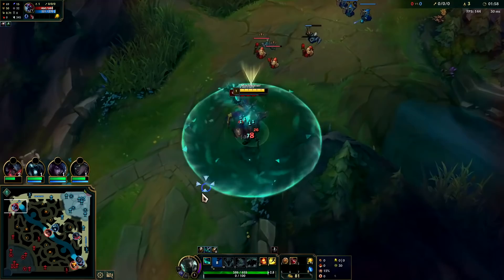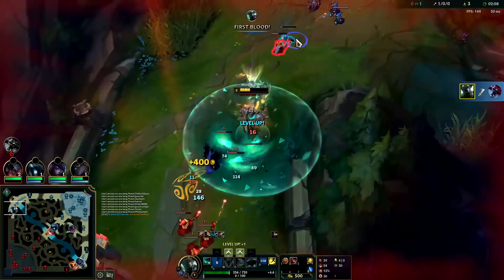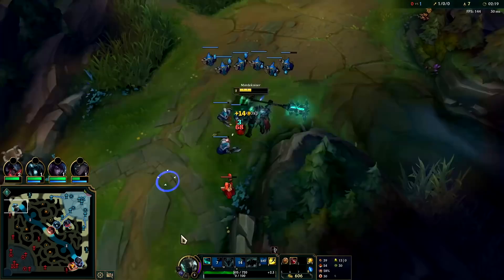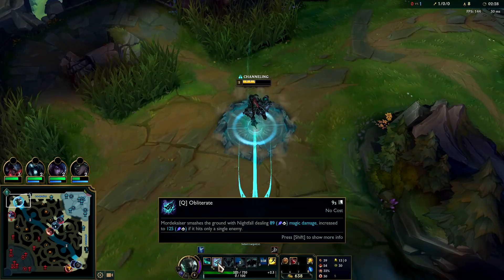Auto attack, Q, auto attack and we're going to walk with him. If the enemy champion doesn't have Conqueror or Lethal Tempo, by default they're not going to be able to beat you in a raw fight to the death like this. So that was his mistake — I was fighting on top of his minion so I was taking extra damage. But still he had Grasp, and anything except Conqueror or Lethal Tempo means they will lose the fight to the death.